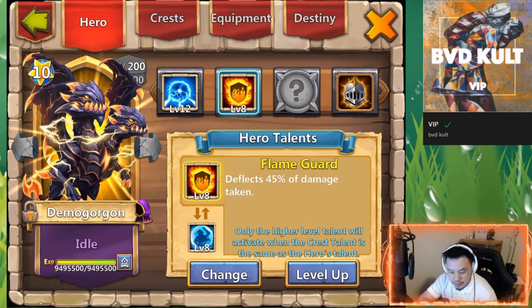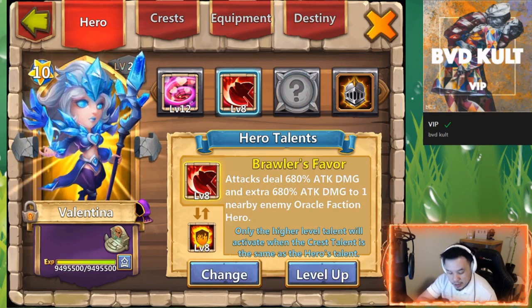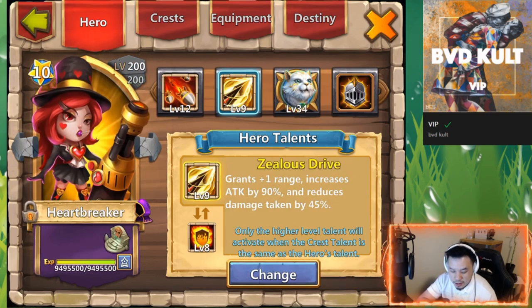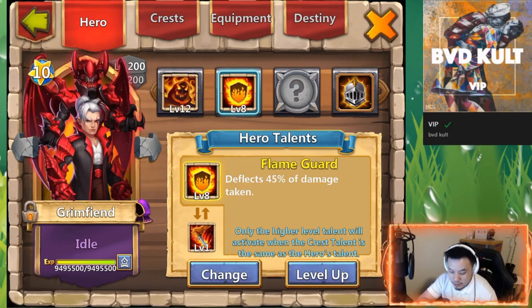We have a Demi Gorgon with a variety of talents — defensive and offensive — right here. Pumpkin Duke with two of the best talents of course. Regenerate apparently is a little bit better. Valentina I don't really use anymore so we put that one for testing. We have Medusa — this chick is still in my lineup for Lost Battlefield. Anubis — this is a defensive Anubis.